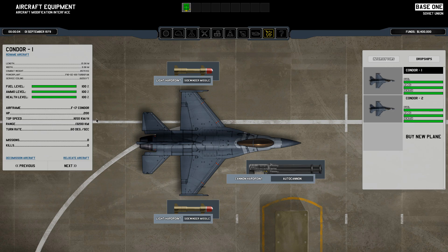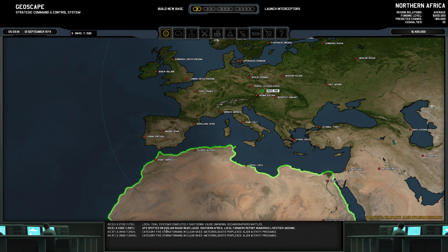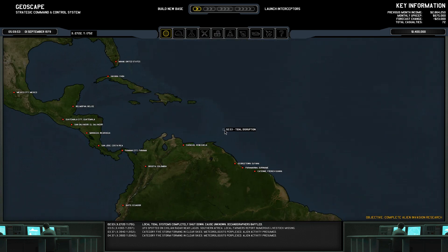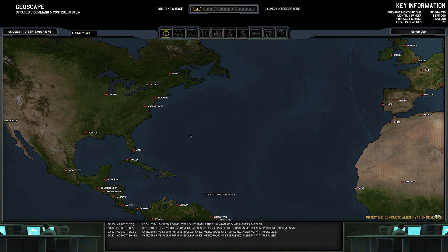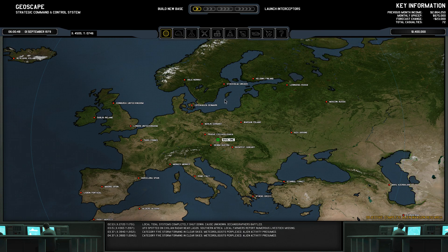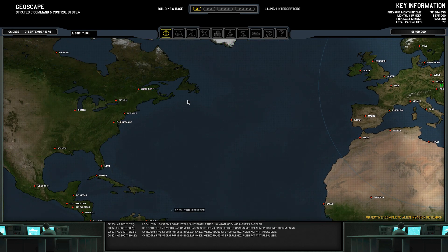Here are our interceptors — they have sidewinder missiles and an autocannon. These are okay for low-level UFOs, which we will be shooting down. Later UFOs will require faster interceptors, which is something you can research. Down here you can see some events that happen — they can tell you where there's UFO activity. If there's a lot of activity in one area, you know that's where you need to go to intercept and shoot them down.